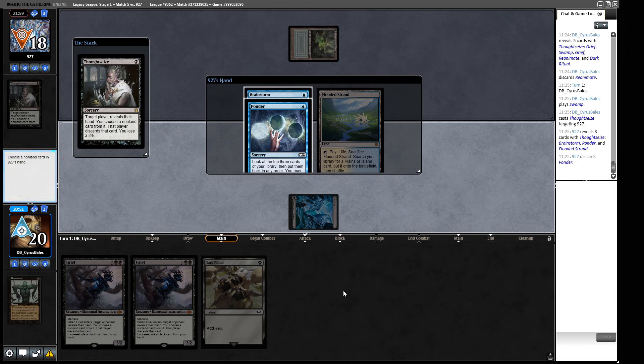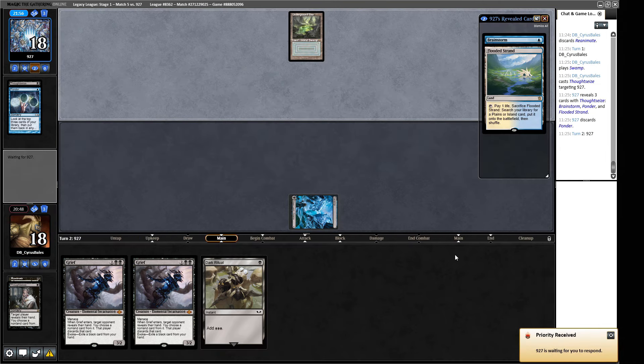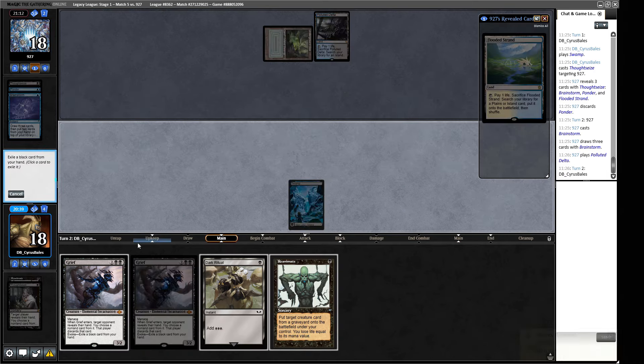Our opponent's Thoughtseize — I'd rather cast this than the Grief right now. If we draw another land we can just start churning. They don't have many cards to move around. Ponder digs deeper individually while Brainstorm shuffles more broadly. We can let them cast the Brainstorm and see how they fixed the hand. They might hide something on top but the cards they'd hide also require another card to do stuff with — like a Dark Ritual or Cabal Ritual.